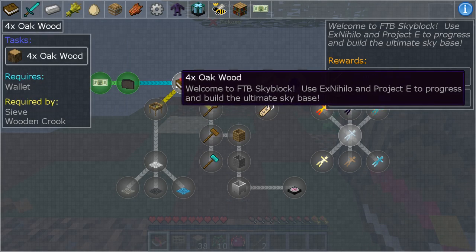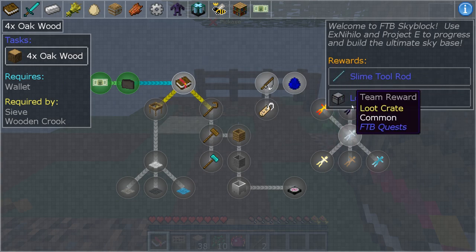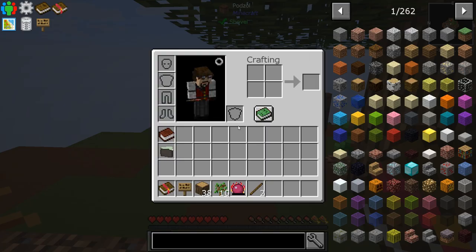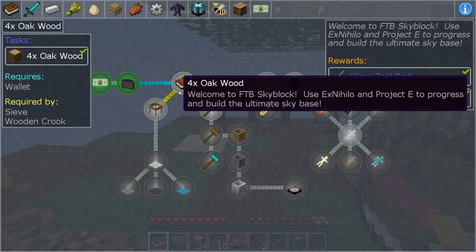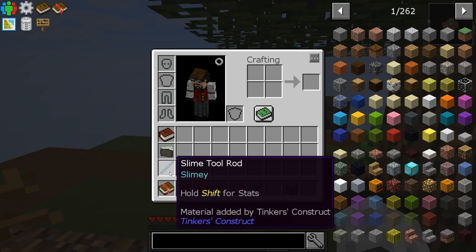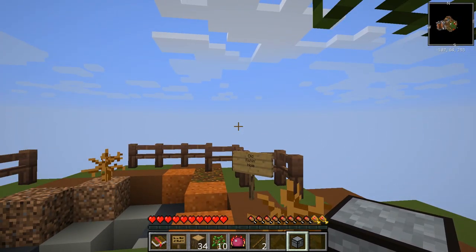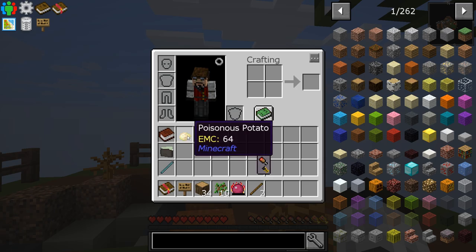Right here it says to get four oak wood, and we'll get a slime tool rod and a loot crate. It has loot crates in here — this is awesome. We have the four oak logs. We'll get this and this, and that quest is now done. We got the slime rod — a tool for Tinkers' Construct. We also get a loot crate. Let's open this up. And we got a poisonous potato. Isn't that great? Very useful.